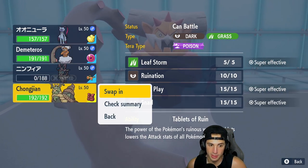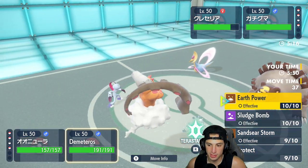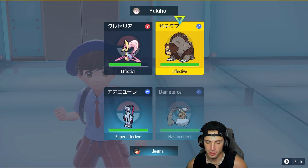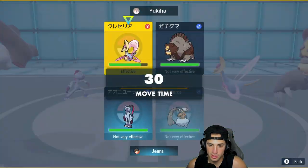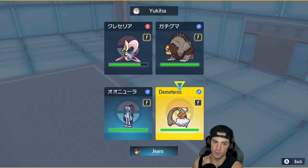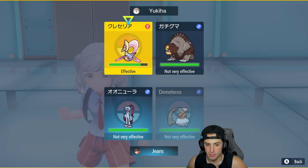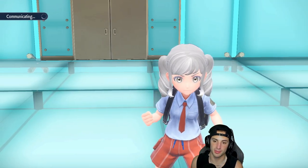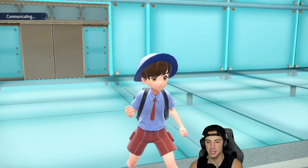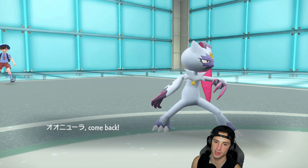From here I'm going to hard swap into Wochian and then throw out an Earth Power, or actually Sludge Bomb into Chi-Yu because it might just protect. We've only got one turn left in Trick Room so we need to start getting rid of Cresselia. I'm going to swap in Sneasler and go for Sludge Bomb — a nice lovely Sludge Bomb coming at you. We know he has Iron Hands in the back and we need to eliminate Cresselia.